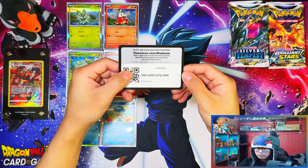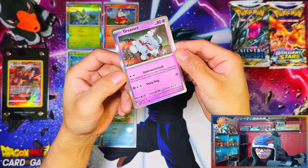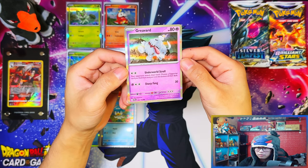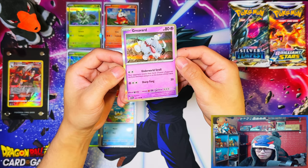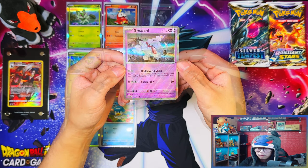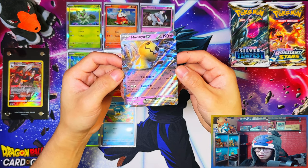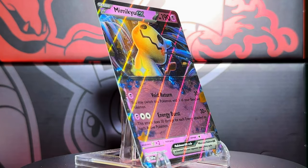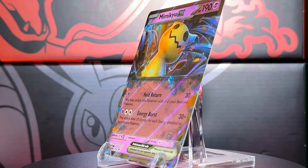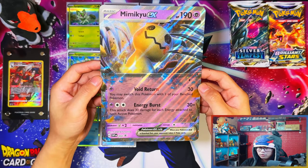Here is the core card for the Mimikyu EX box - the Greavard hollow. This one is not a promo, it's the set number, so this would be a common non-hollow but with the collection box you get it as a hollow. Here is the Mimikyu EX - so here's the first look at an EX card from the Scarlet and Violet set. This one's a promo. And here is the Jumbo Mimikyu EX.